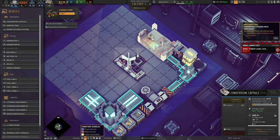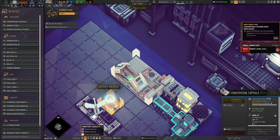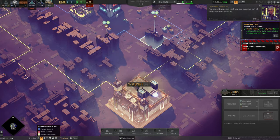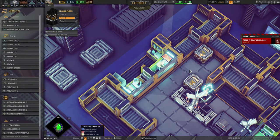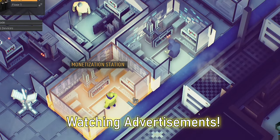Once you've built a generator, some habitation pods, and fuel collectors that collect the highly flammable gas just hanging out in the air you're breathing, you can make room for your first shipment of civilians. These fickle new inhabitants will gladly hang out in bed and do nothing all day, but you can put them to work in the most capitalist way possible: watching advertisements.